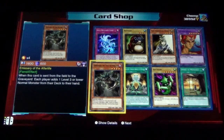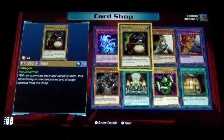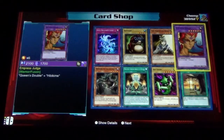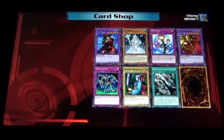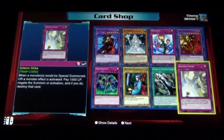Emissary of the Afterlife, Soul Resurrection, Behegan the Forgiven Maiden, and Empress Judge. Interesting. I don't quite have a 100% feel for what type of cards to expect yet, other than normal monsters. And we got a lot more normals. Solemn Strike! That's a good pull there.